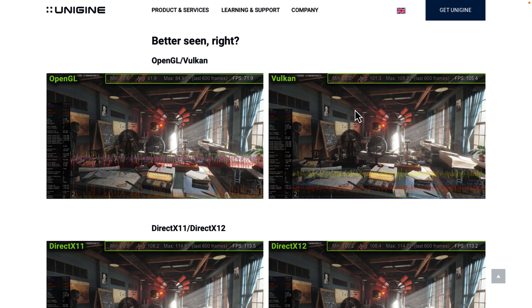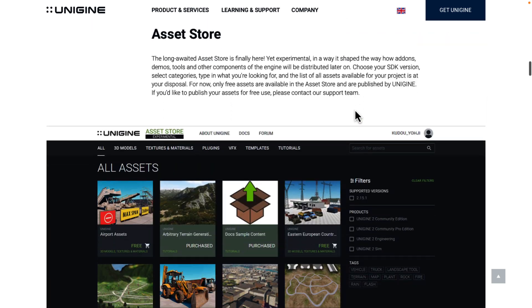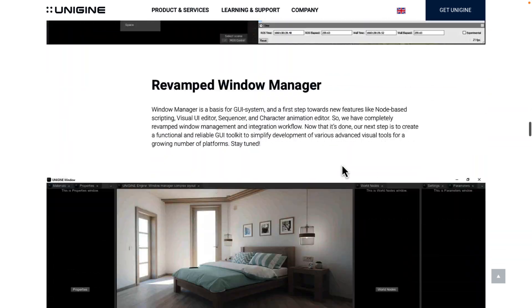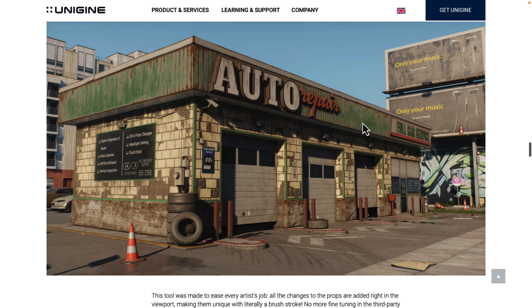So to summarize: the Vulkan renderer adds 30-plus percent frames per second — that's huge. Console support for Xbox Series X/S and PS5 is coming soon. There's the new asset store, and the new texture editor where you can paint textures directly inside Unigine. This is Unigine 2.16, the first and likely last release of 2022. They're kind of underselling it with a 0.01 version bump — there's a lot in this release. Let me know what you think and I'll talk to you all later.